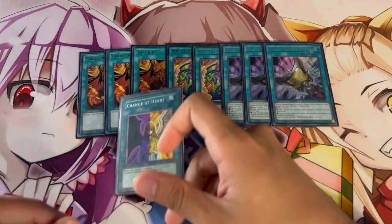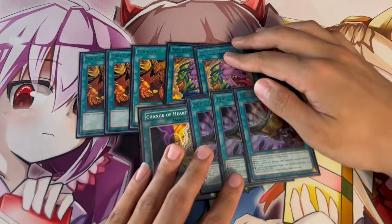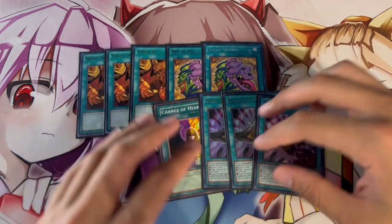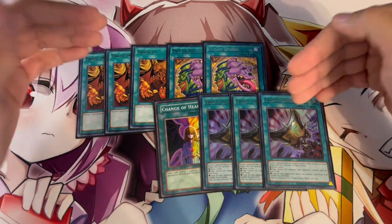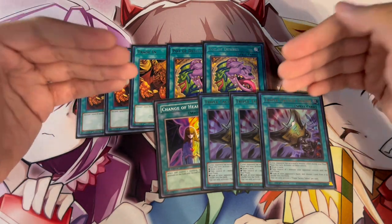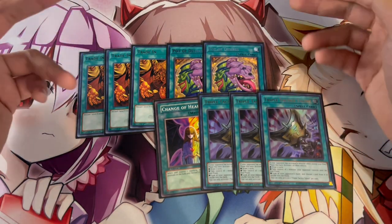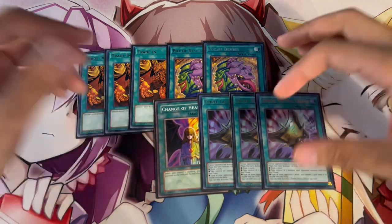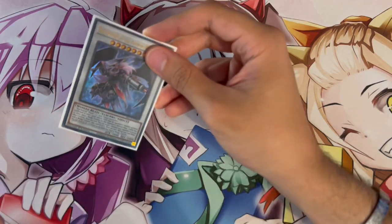I'm also playing one Change of Heart. I wanted to include it here with Triple Tactics because I really like the Change of Heart effect on TDT in this deck. If you're able to bait out a monster to use its effect, then activate TDT — sometimes you draw, but there are a lot of situations where I'd rather just take your opponent's monster and use it as link material so they don't get it back. Triple Tactics plus Change of Heart is really powerful and helps you OTK a lot.